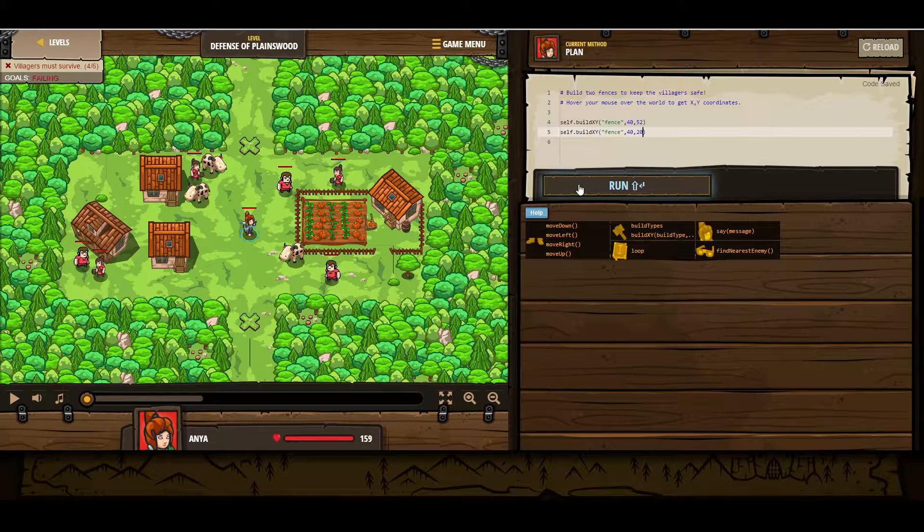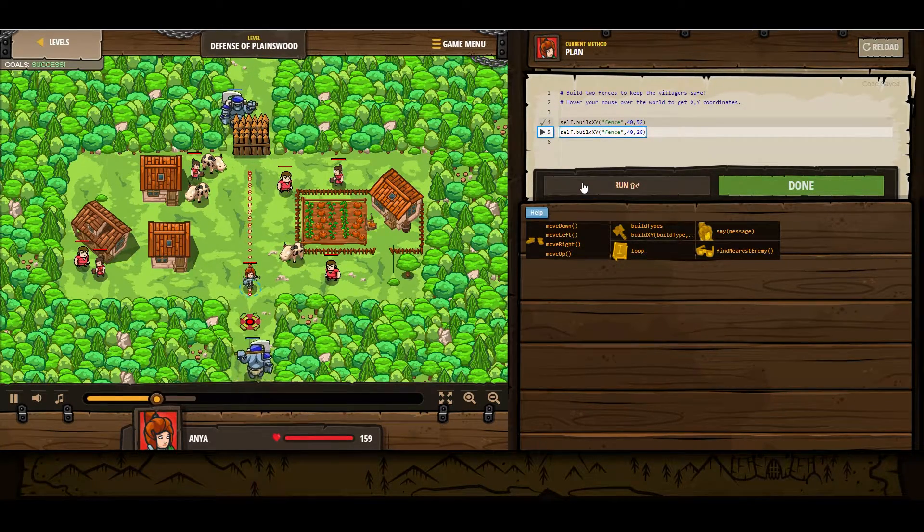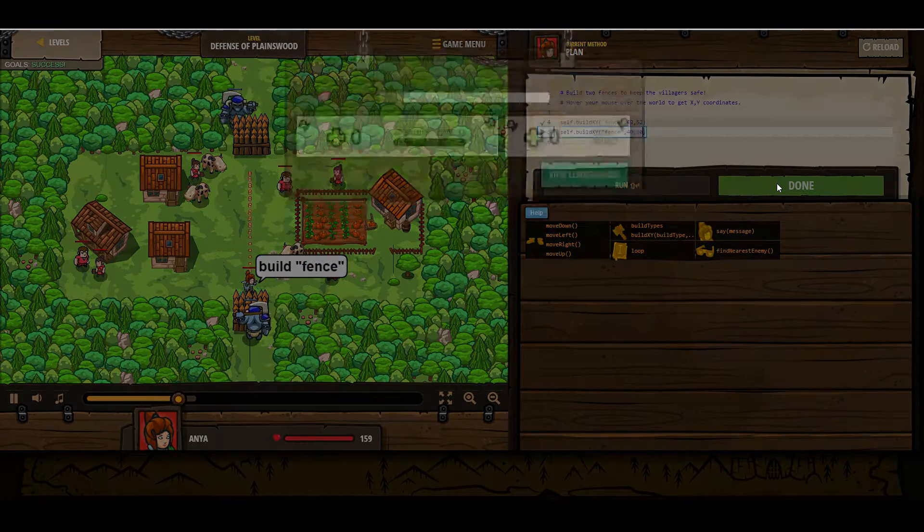And that should take care of it. Yep — build a fence there, and then run to the bottom before the ogre gets there. Build a fence there. And that's it.